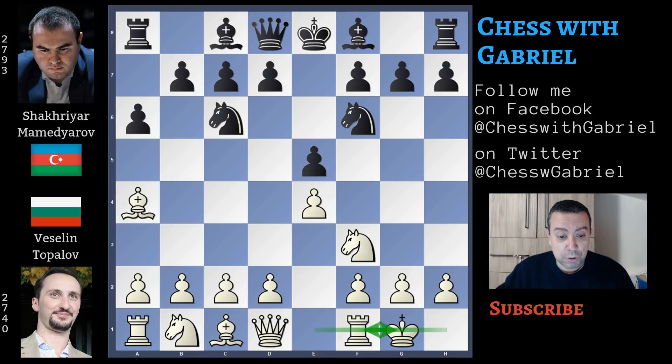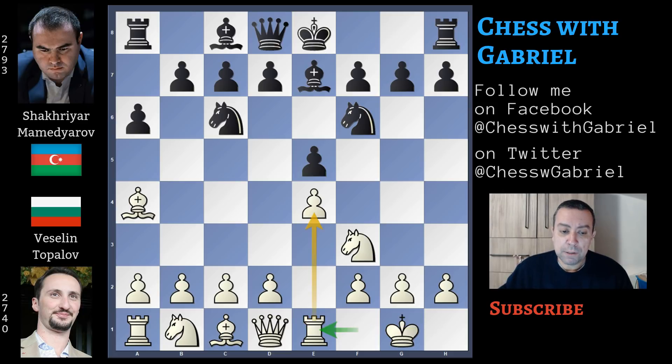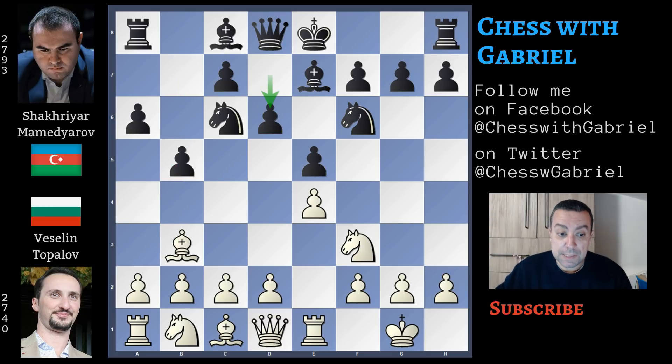Topalov castles short. Many times we've seen this variation where even if it's possible for black to capture the pawn, maybe this is not the best solution. Mamedyarov continues with the closed variation, bishop to e7. Rook to e1, now controlling the center file and also defending the pawn, and b5 attacking the bishop again. Bishop to b3, d6, c3 with the clear idea of pushing d4, and short castle for black.